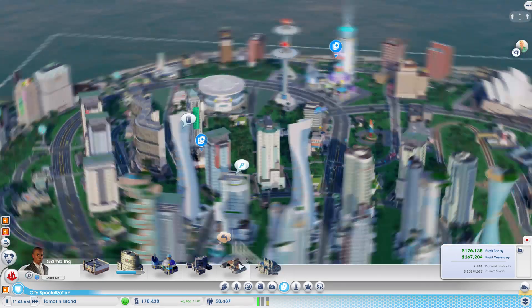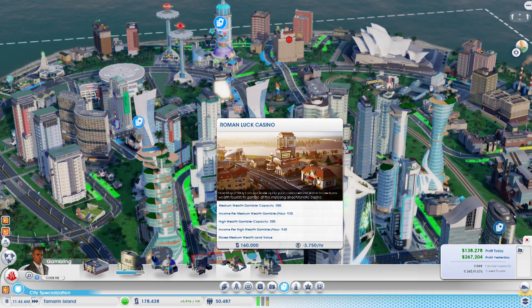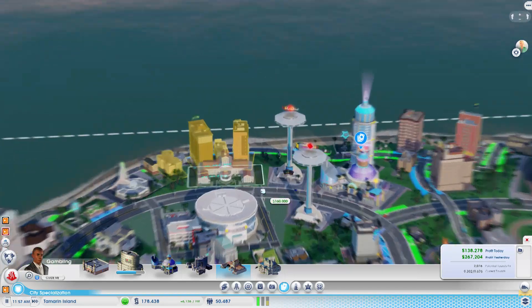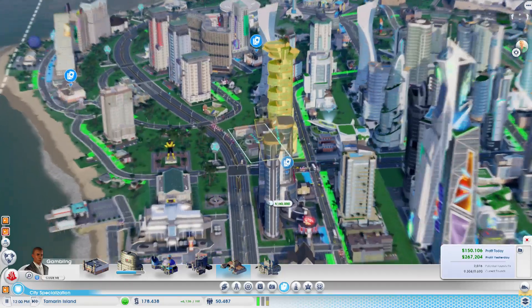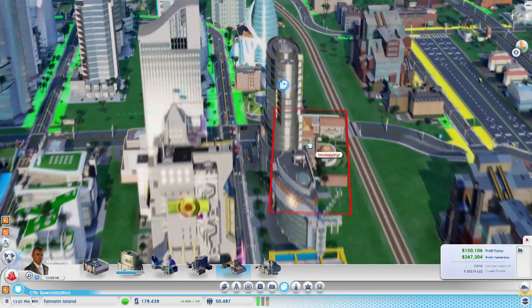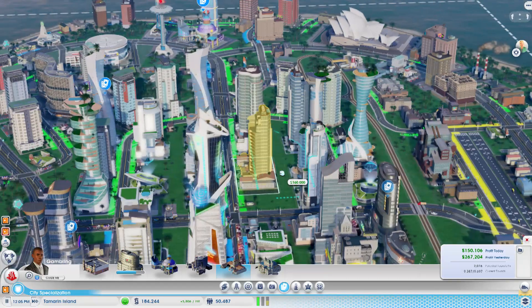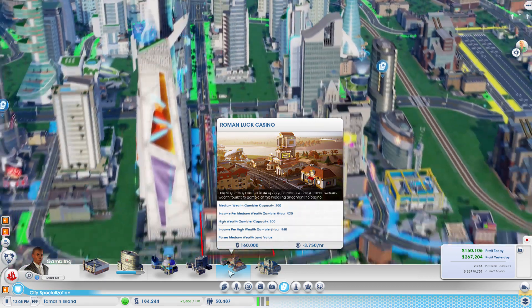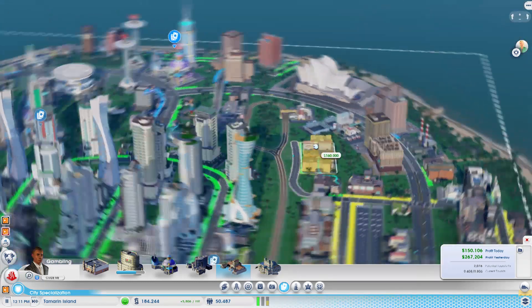So I think today what I want to aim for is getting the Roman Luck Casino, which I can currently afford. I can afford it right now, but that will leave me around 25,000 Simoleons, which I don't know that I'd be comfortable with, if I'm honest. I worry that it might cost a lot at first to get off the ground, because this costs 3,500 Simoleons per hour. So I'm not sure.